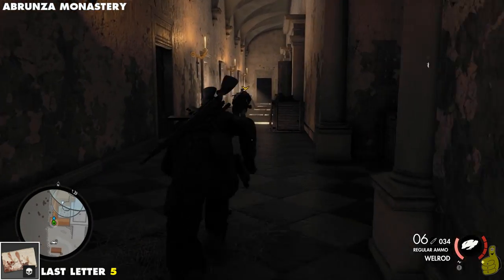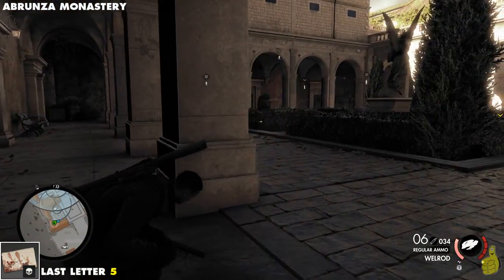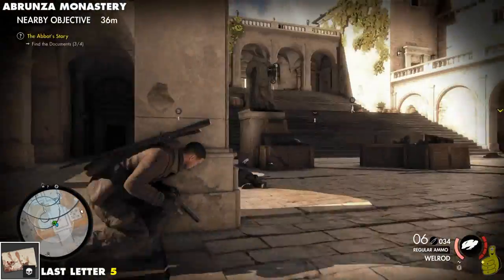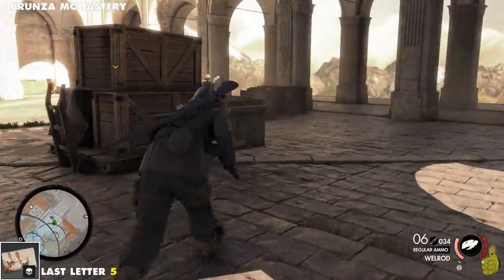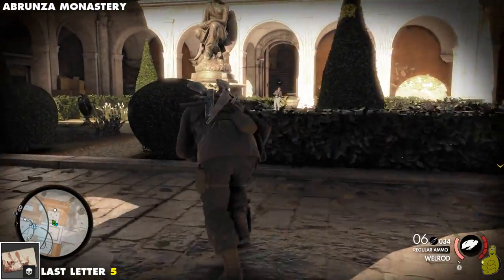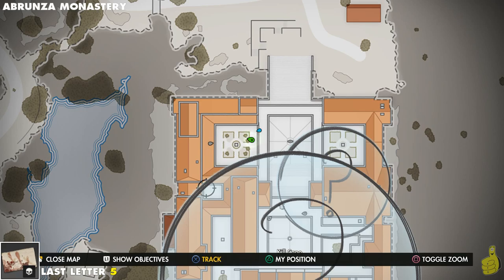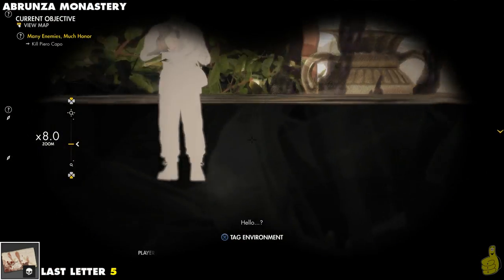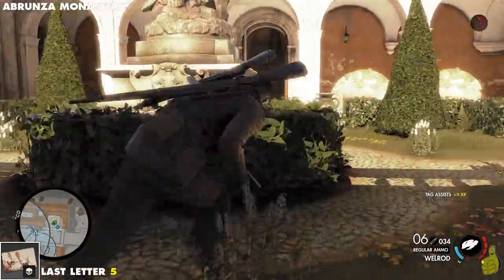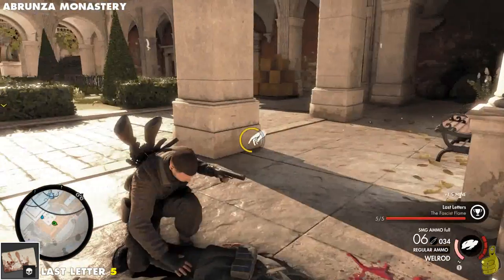Next up is another last letter. This guy is wandering in the lower courtyard area. The map doesn't give specific names to areas, so you'll have to do your best. We'll show you the map — we're kind of in the upper left corner of the fortress. It's a beautiful area with nice landscaping. Take out that guy, search his body, and grab that last letter — which, in fact, happens to be the final last letter. Pretty sweet.